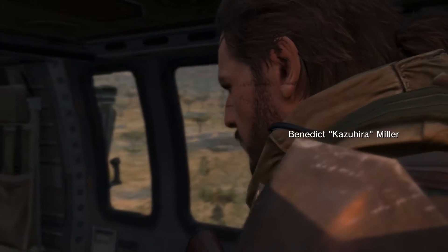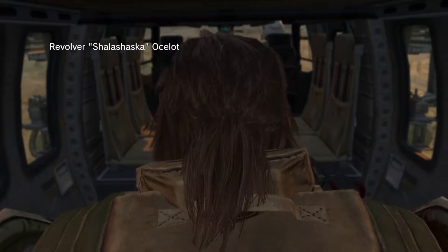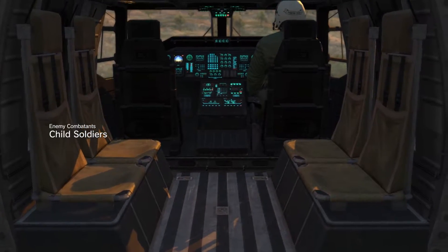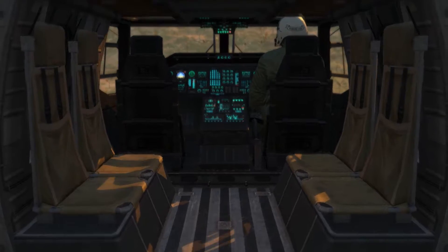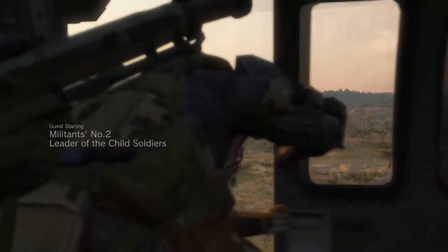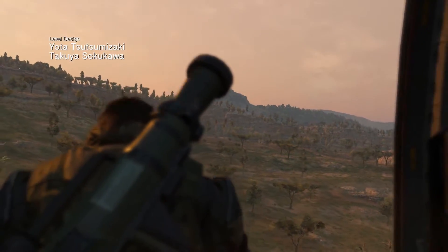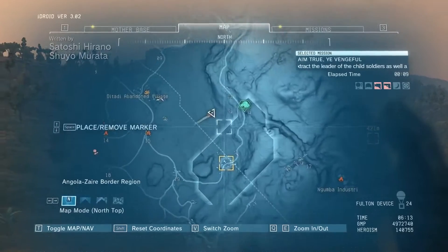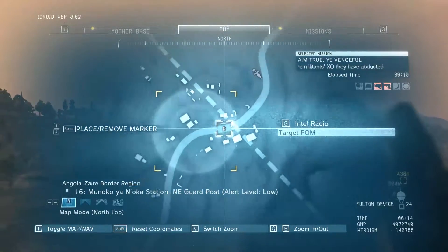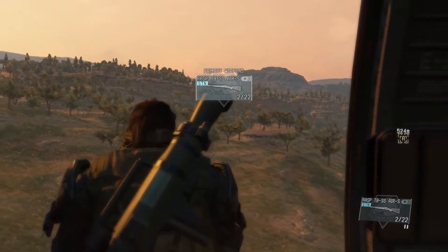In this mission you're supposed to extract a child and the child's brother. Since there are going to be children in this mission, you want to bring weapons that have non-lethal force — a tranquilizer pistol or even a stun shotgun works just fine. If you bring lethal weapons or explosives and kill a child, you're going to fail the mission and have to restart.